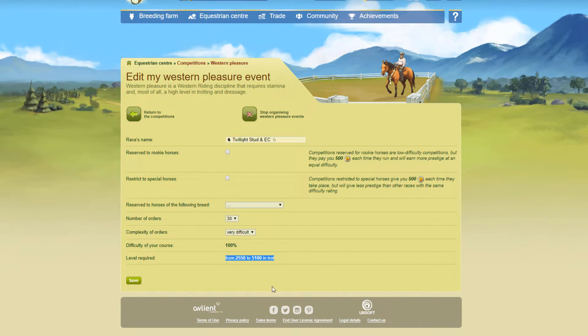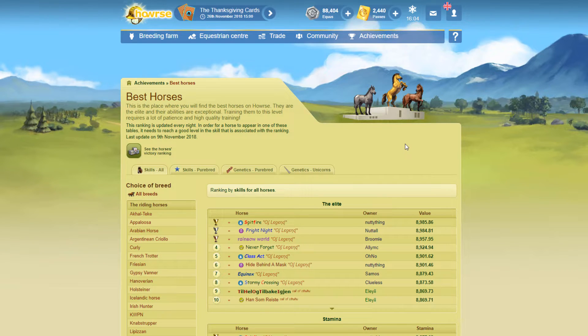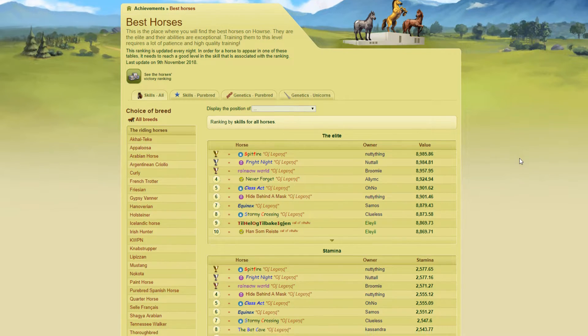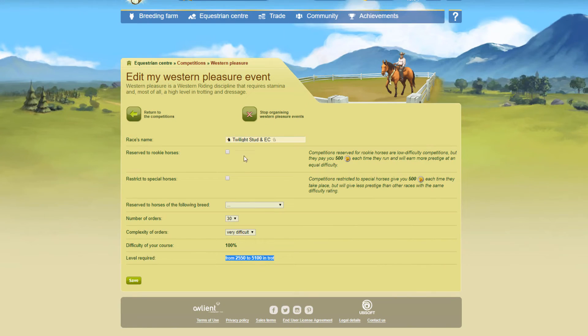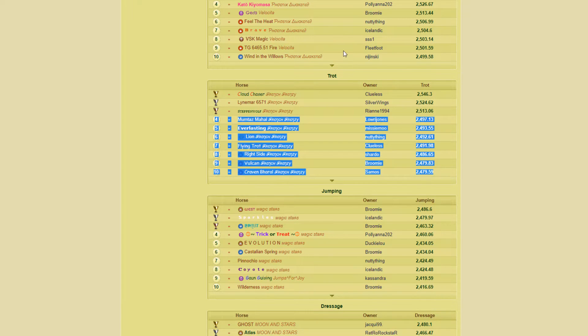We can see the level required for this difficulty setting. So if we go into the best horses and click on skills for all — now depending on whether you set it for a particular breed, you're going to want to look at that particular breed. But I'm going to click on skills for all because I'm not limiting this competition to one breed. I'm going to scroll down to trot because trot is needed for what I'm currently setting, which is my Western competition. So let's look at the best horses in trot — right now we can see those horses are around 2,500. If we look at my competition, it's saying only horses with around 2,550 skills can enter. Obviously there are no horses right now with that, and there's only going to be three horses that could go into my competition — three horses is not enough to run it.